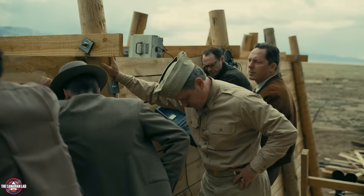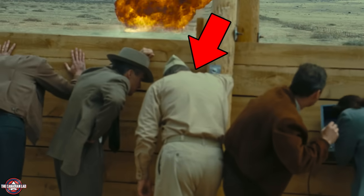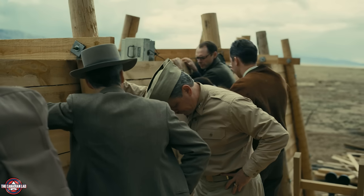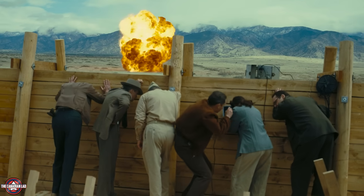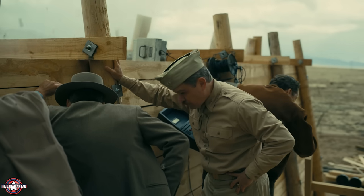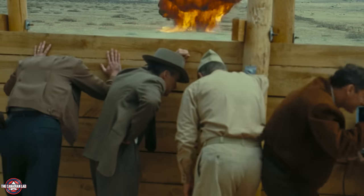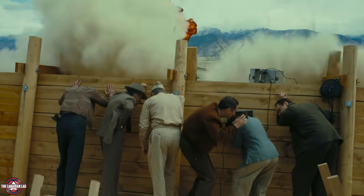Number 1. One of the first tests we see in the movie, just before the big Trinity test, everyone including General Groves reacts to the loud noise and falling debris. However, Oppenheimer doesn't react at all. This could be because director Chris Nolan likely told Cillian Murphy not to flinch, since in a Chris Nolan movie every detail is deliberate. This implies Oppenheimer was very determined to get to the Trinity test, and a small test like this didn't bother him. It also shows his intelligence in understanding what to expect from such an explosion.